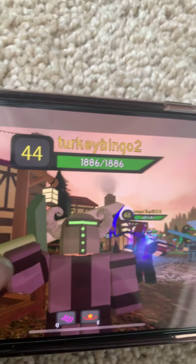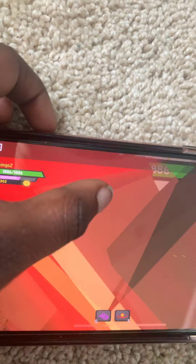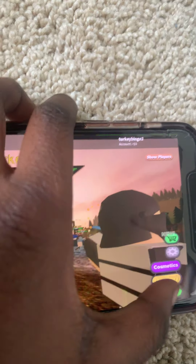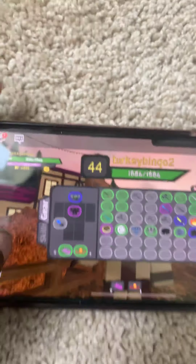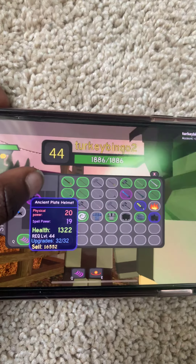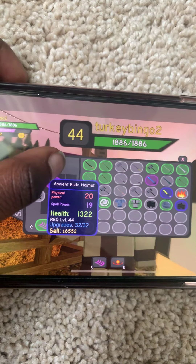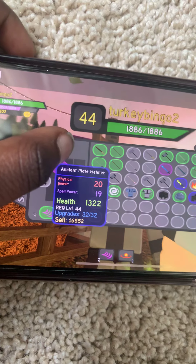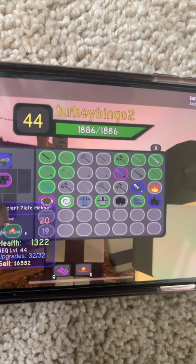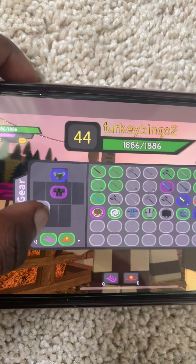I am level 44 currently. I have a sword and 1086 health because — let me show you my armor. My armor is the engine plate helmet, which is 1322 health, level 44, upgrades 32. But we don't need to know all that.